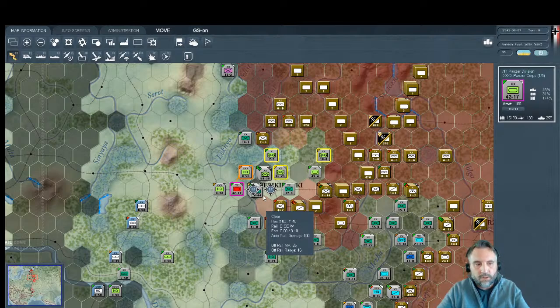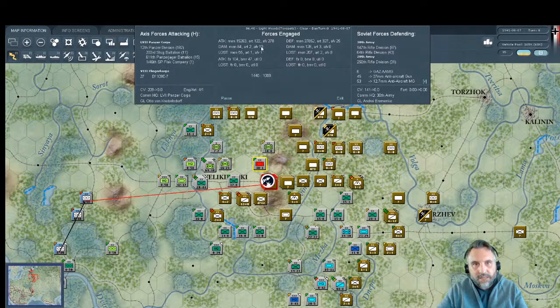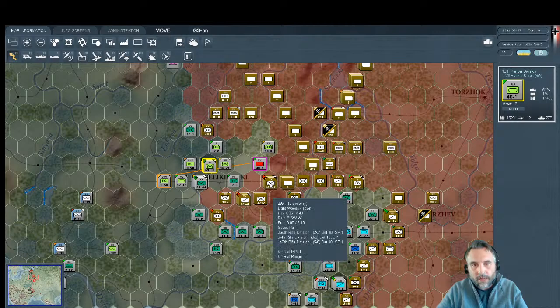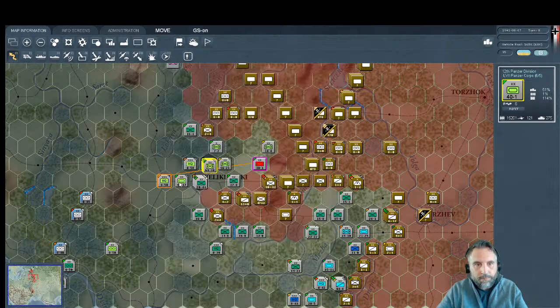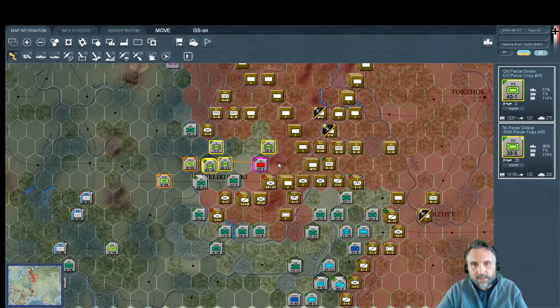7th Panzer is also in refit mode and has a good number of Panzer IVs as well. The Panzer IV is far and away the best German tank at this stage — there's another leap forward later with Tigers and Panthers, but those are slower and bigger. I'm going to go ahead and attack — we got 10 damage, 3 destroyed, they held; we didn't get better than one-to-one. They're in light woods and a town — I probably should have checked that beforehand.